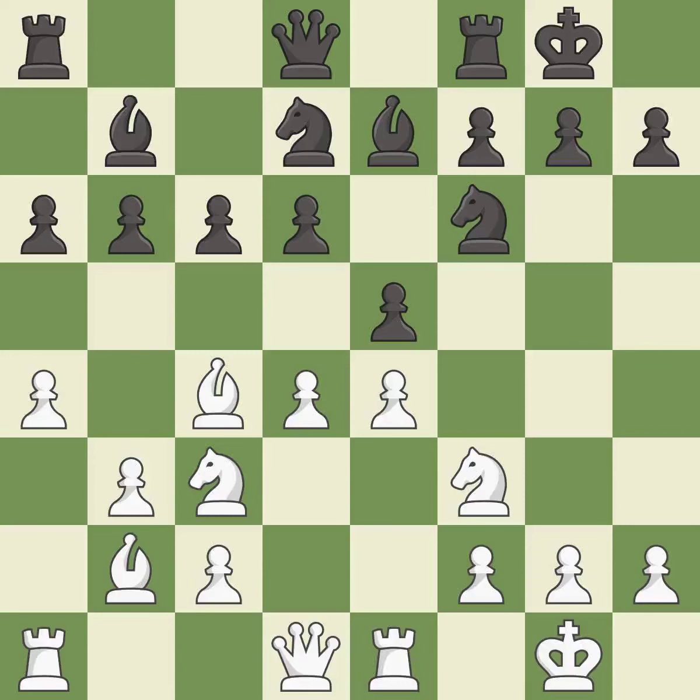In master games, this is the last book move — it is best. The rooks can see each other now, allowing them to provide mutual defense.